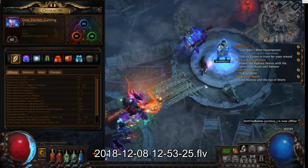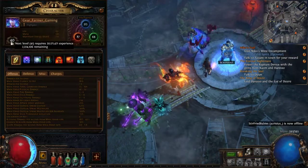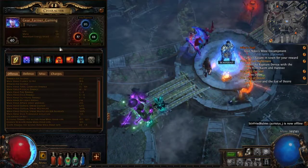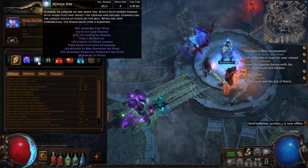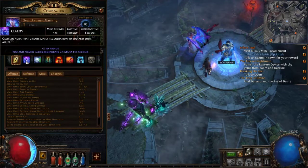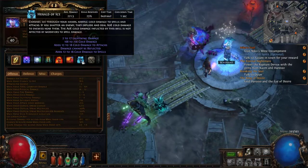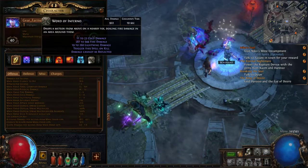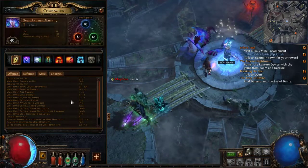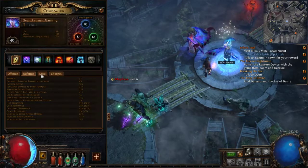Hey, what's up guys, Gear Farmer here. I just reached level 40 on my Winter Orb character and it's starting to look good. Here are my stats — I'm using Winter Orb at level 40. I'm using Winter Orb with Herald of Ash and Ice right now. I'm going to add Thunder later on, but right now I'm running Ice and Ash.